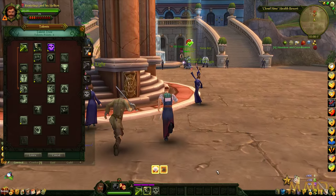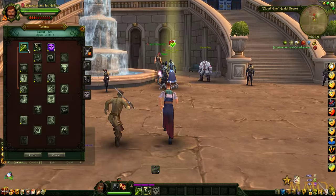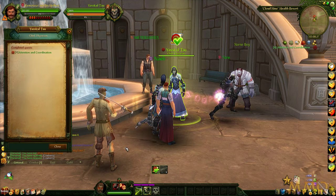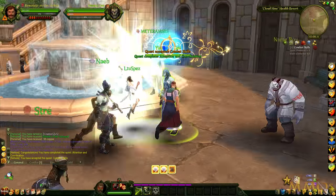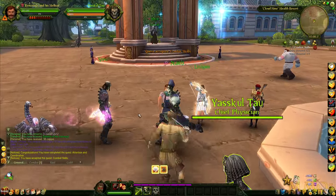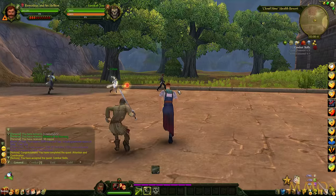Boom — assigned talent points. We have four points to put into our talent tree right now. We do get talents right away. I haven't played WoW since Pandaria, and I feel like I'm kind of done with WoW for now. We got some combat skills and we're working on a quest — we gotta kill some spark elementals outside. Finally we get to fight some things.